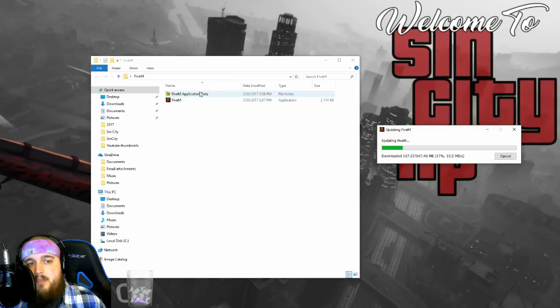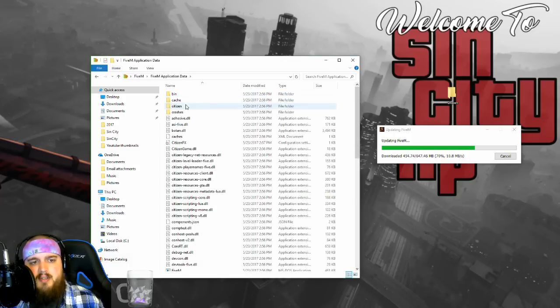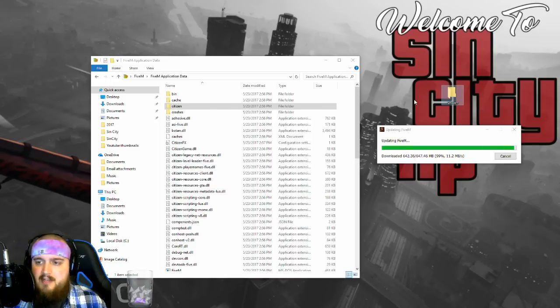The next thing I want to talk about is application data. There are things you may download for certain servers. Ours is Sin City Roleplay, a very well-known and popular server. The folder you may find downloaded may be called 'citizen'. Some servers may have a download of a folder and you wonder where that folder goes — it actually goes in here with this little snail icon versus application, and you'll see a citizen folder. Some servers will want you to download their citizen folder and basically just replace it. For our server at this moment the video being made, we do not have that — we might have one in the future.